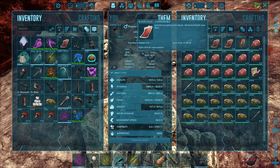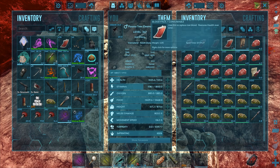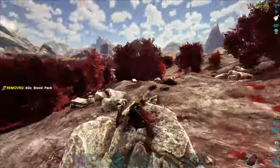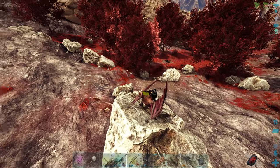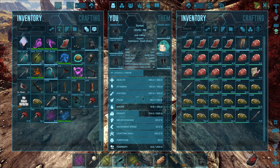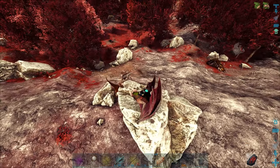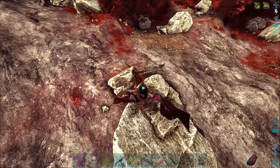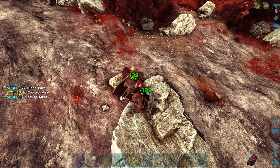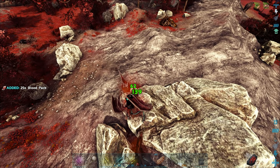We need to heal. He should heal a bunch once he eats a couple packs here. They are not able to get up to me — that's awesome. We could probably just abandon these guys and continue to try to get that Thyla, but it's probably best that I kill them first. We've already healed up a bunch — nice. I think it drank like 40 blood packs. These guys heal so quick if you just sit still.